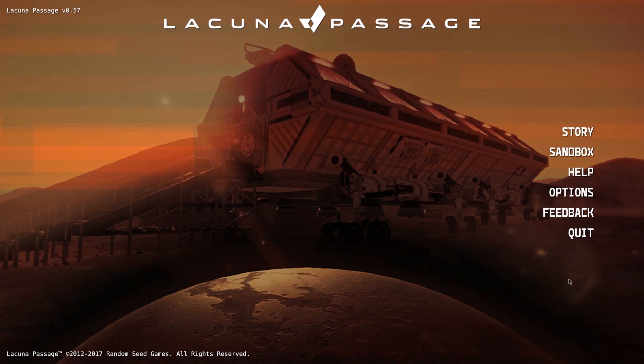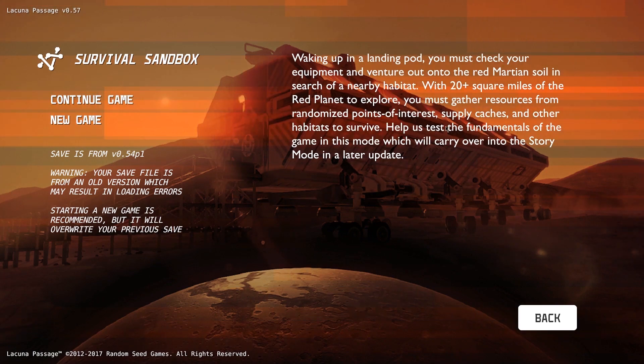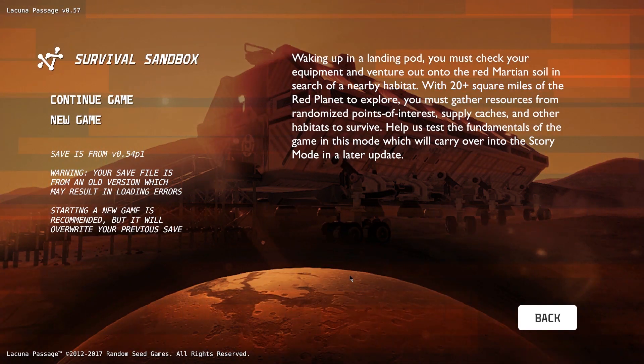The sandbox, however, is available right now, and that's what we're going to take a look at today. We're just going to do a raw playthrough and have a peek at exactly what is there. Waking up in a landing pod, you must check your equipment and venture out onto the red Martian soil in search of a nearby habitat. With 20-plus square miles of the red planet to explore, you must gather resources from randomized points of interest, supply caches, and other habitats to survive.